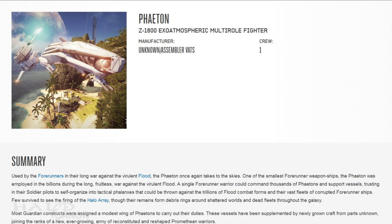Finally, we have the Phaeton, a small warship employed in the billions during the Forerunner-Flood War. Piloted by Armiger soldiers, a single Forerunner warrior could command thousands of Phaetons at a time. Most were destroyed during the war, their remains forming debris rings around shattered worlds and dead fleets throughout the galaxy. Guardians were traditionally assigned wings of Phaetons, and new vessels have been grown to bolster surviving wings and an ever-growing harmony of reconstituted and reshaped Promethean constructs.